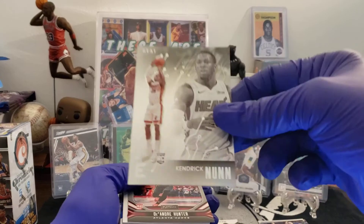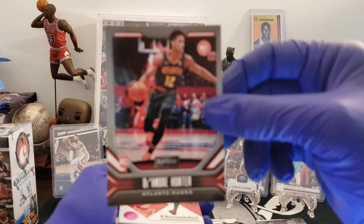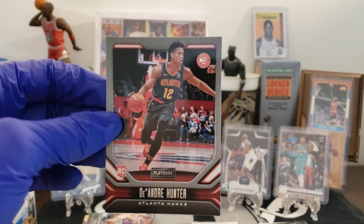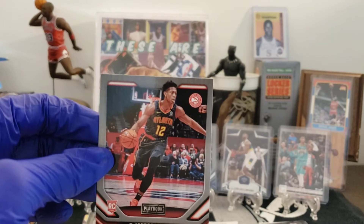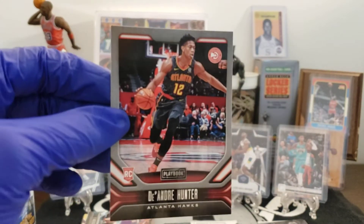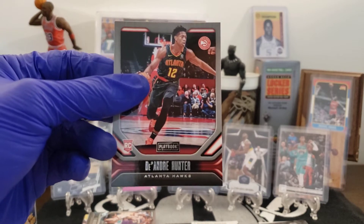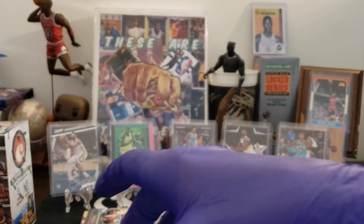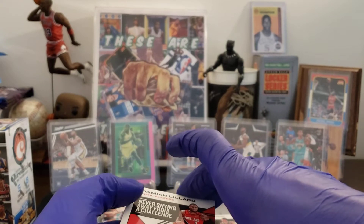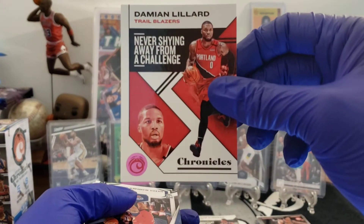Silver Essentials Kendrick Nunn. DeAndre Hunter. Let's get that. Virginia with the all-time — Kyle Hamilton. UVA is the two years in a row reigning NCAA champions? That is my team! Well let's get back into the break — for all you haters. Dame Lillard Pink Chronicles. Dame did his thing this year, just needed one more thing to help them out.